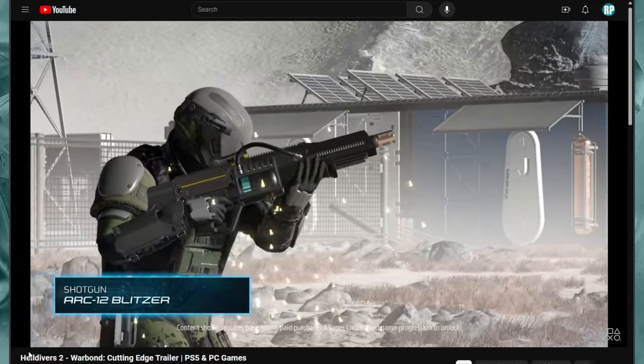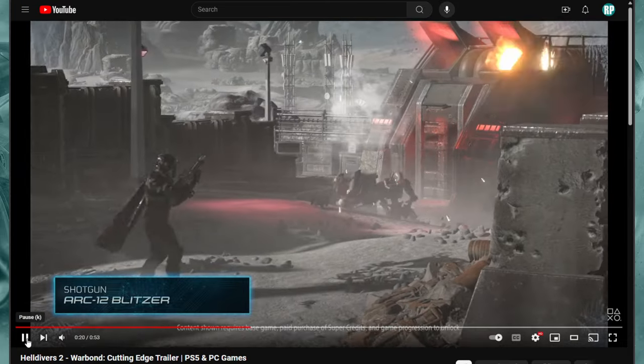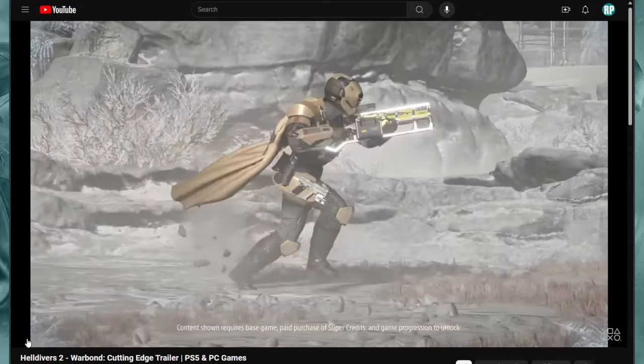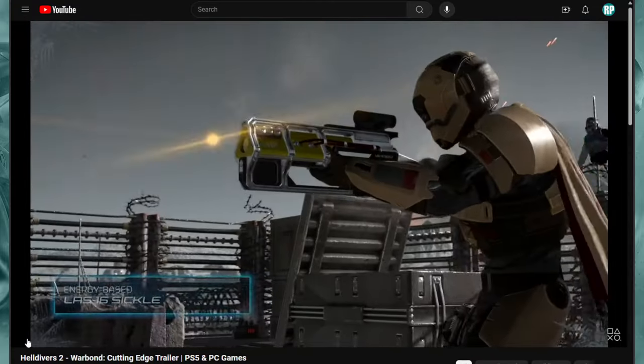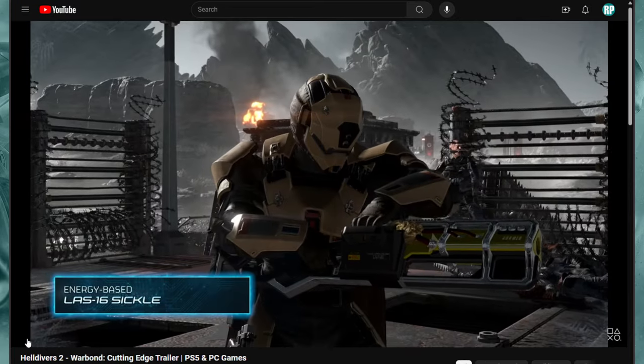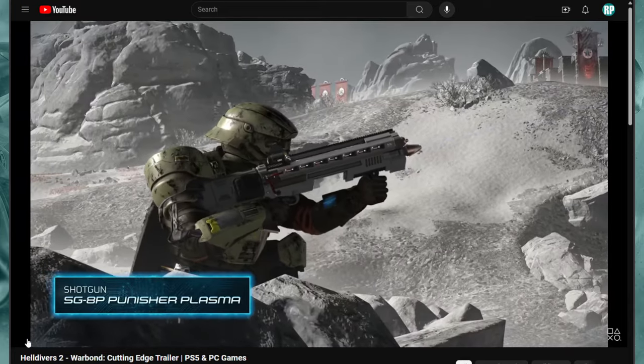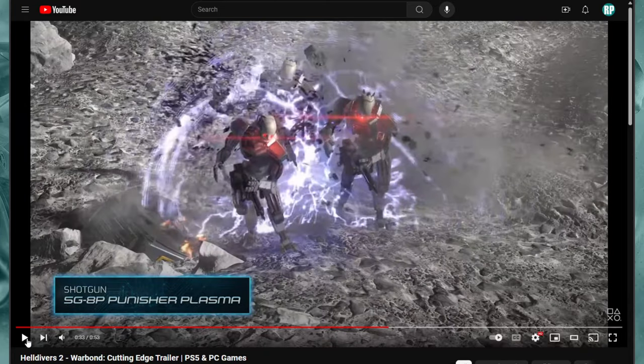Now it's going to showcase the new weapons. The first one is the ARK-12 Blitzer — it's an Arc primary weapon. Look at this, this looks really nice. There's the next one, the LAS-16 Sickle. If the name sounds badass. And the SG-8P Punisher Plasma.